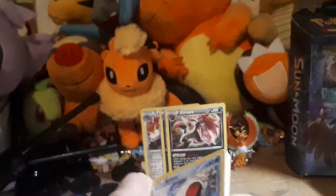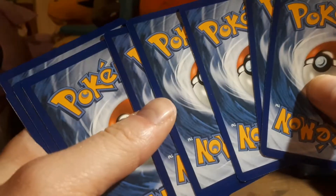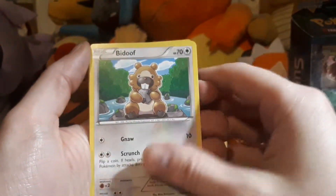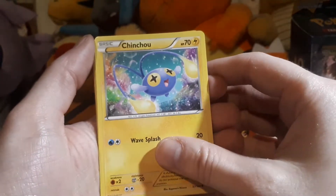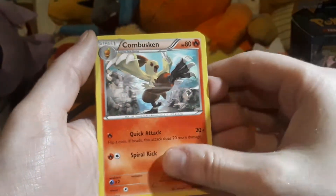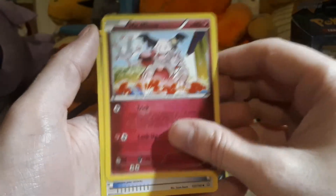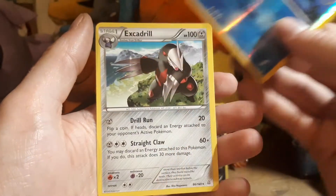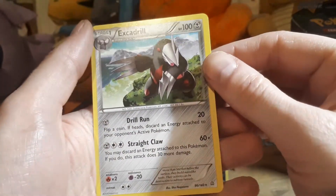I haven't opened some of these older sets in a while. I believe it's three cards from the older packs and four from the newer ones. Starting with Primal Clash: Spheal, Bidoof, Cinccino Electric, Tentacool, Combusken, Mr. Mime, Acro Bike, and Wishcash as the reverse. And we have an Excadrill as the regular rare.